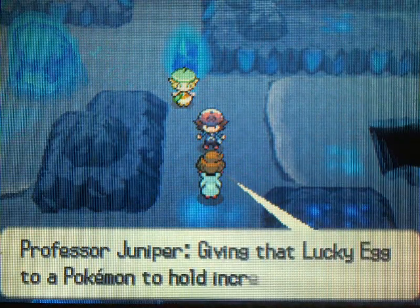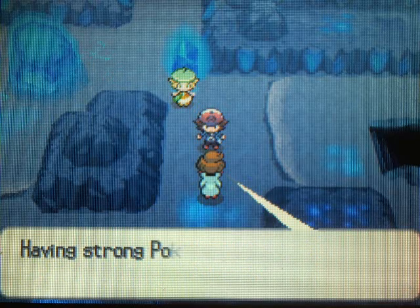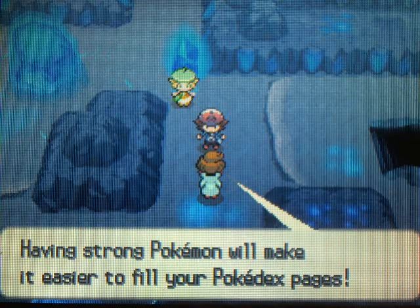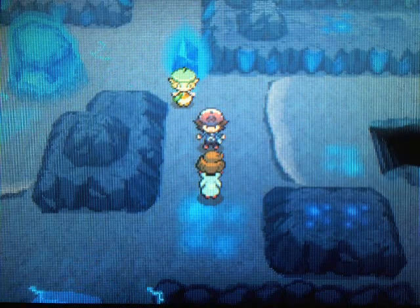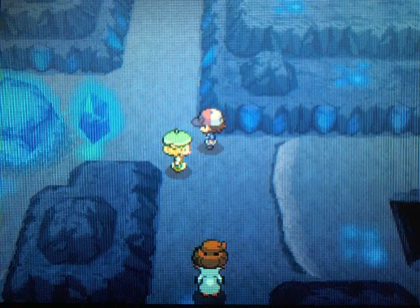The Lucky Egg is an item you can attach to your Pokémon, and by doing so it will increase the amount of experience points they gain in battle — so it's actually a really good item. I'm not going to use it, though, just because I don't like getting my Pokémon too overpowered for walkthroughs. But Lucky Egg is an awesome item — it's good for training up for the Elite Four.